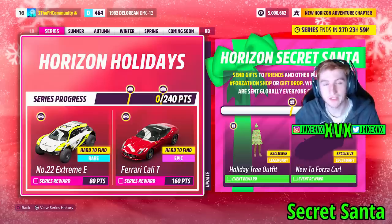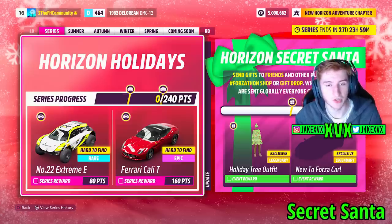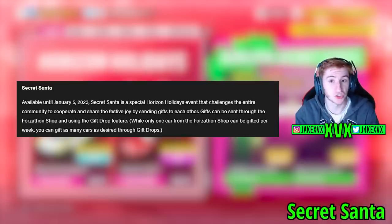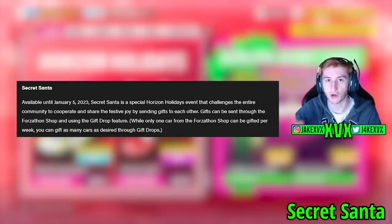That's the festival playlist - there are four new cars within it. Secret Santa is returning for this Series 15 month, available until January the 5th 2023. Basically, as a community we need to work together and send gifts to each other within the Forzathon shop and the gifts drop feature - it's already in the game. Once we all collectively gift each other we will eventually reach certain thresholds and unlock rewards.